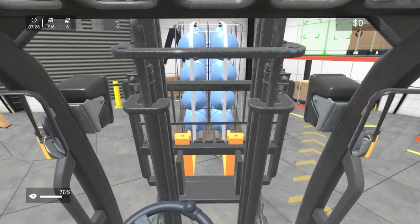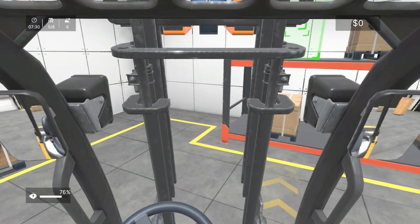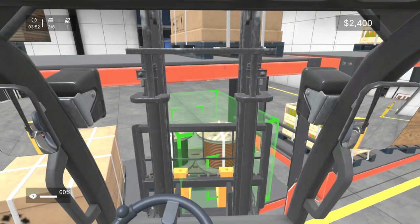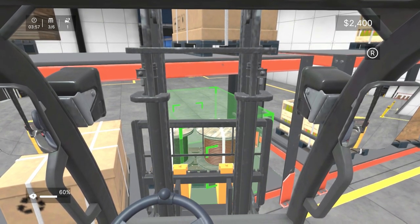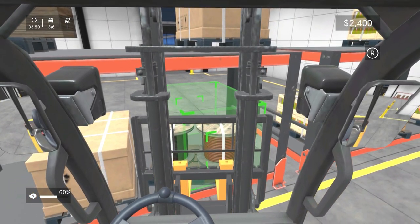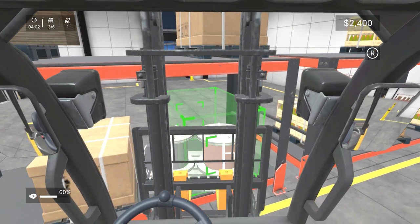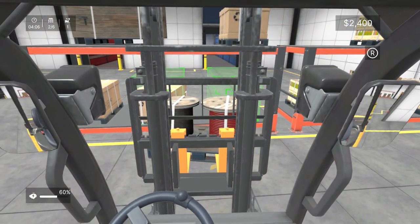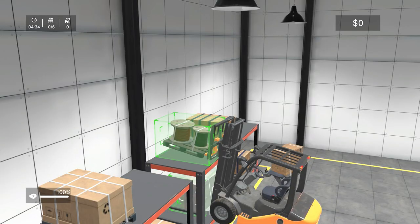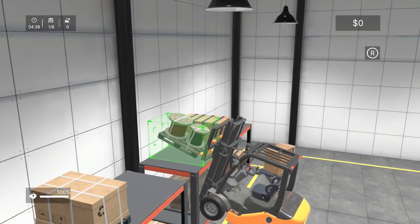When it comes to dropping pallets at the destination indicated by a green outline, this too is incredibly picky, requiring very precise placement. It often took me eight or nine tries for the placement to register, meaning the time-limit bonus was pretty much out of the question. One final frustration: if you accidentally knock a pallet off while reversing out, you're pretty much screwed and will fail the mission if it topples over.